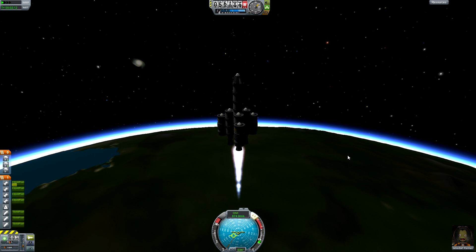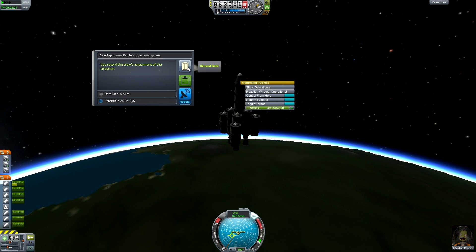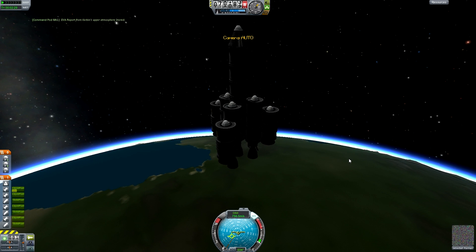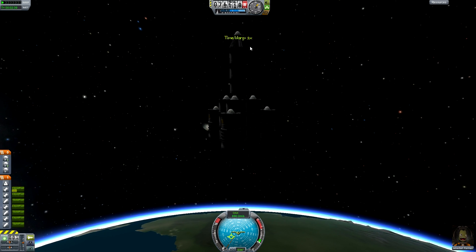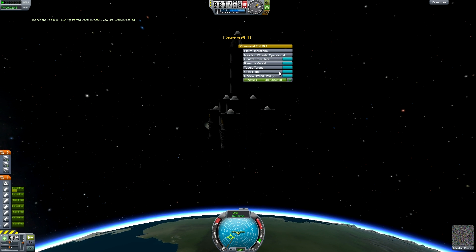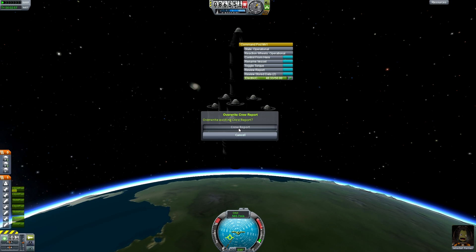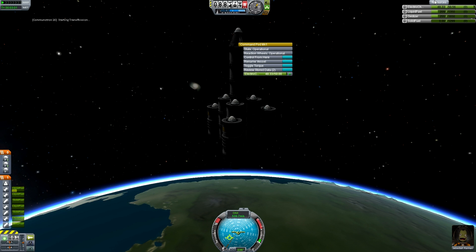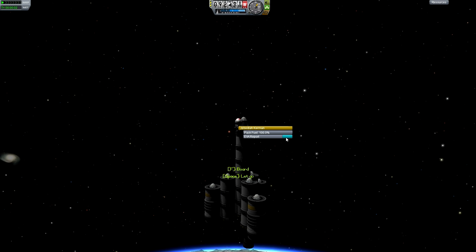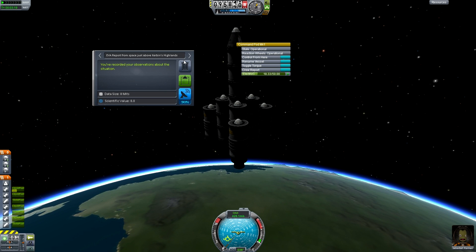I might as well just go up now - in fact I might as well just cut. Crew report - 0.5, that's crap. EVA report 5.6, that's alright, keep data on board. Okay, now we're actually in space - we weren't in space before. 8 - not bad, board. Crew report in there: 5, keep. Let's beam that one down. I think that's it, can't get any more. Yeah, I've already got that one. So I've got two in there.